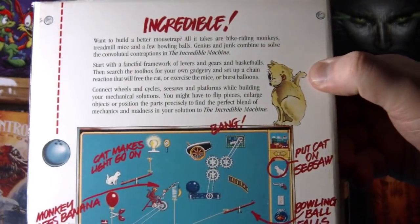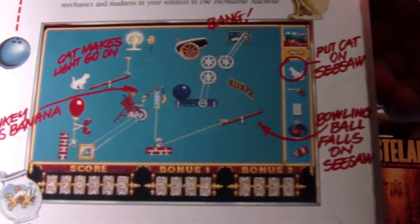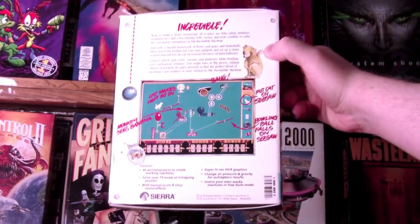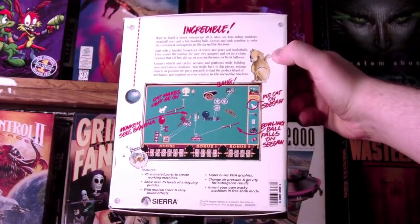Incredible! No crap, that's the name of the game, so I'd hope so. Put cat on seesaw. Bowling ball falls on seesaw. Monkey sees banana. Cat makes light go on. Bang! Not too far off from the typical young human-male strategy of picking up dates, to be honest.